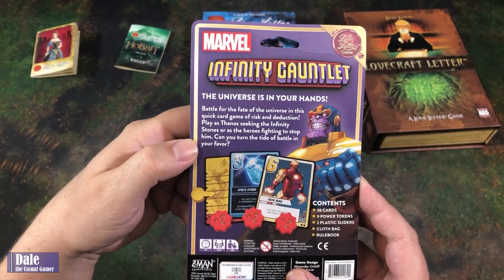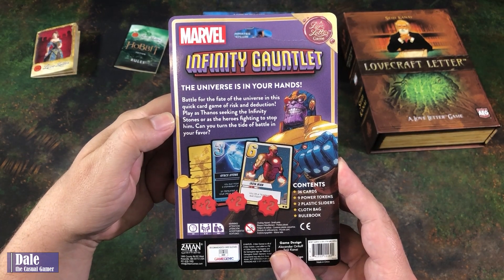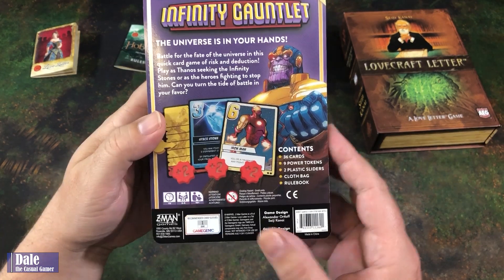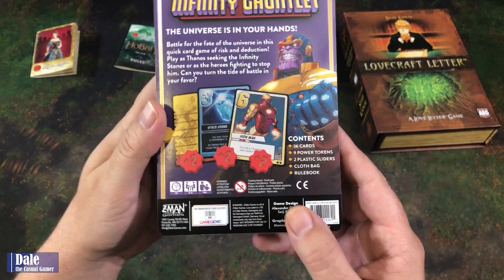The universe is in your hands. Battle for the fate of the universe in this quick card game of risk and deduction. Play as Thanos seeking the infinity stones or as the heroes fighting to stop him. So we just have 36 cards, nine power cards, two plastic sliders, a cloth bag, and a rule book.